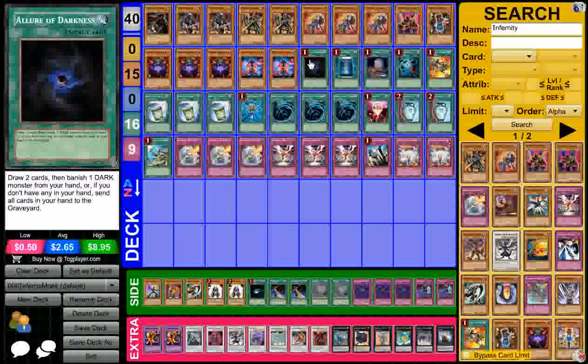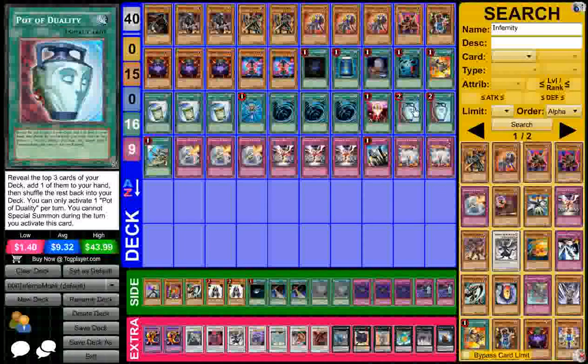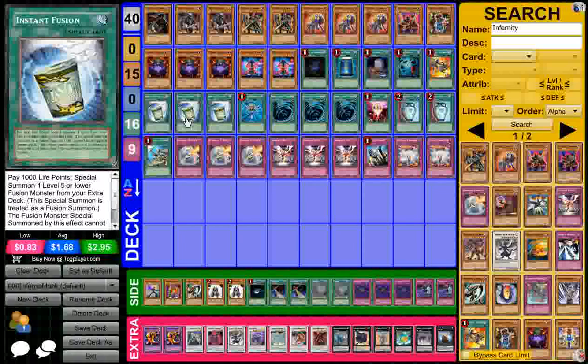Maining the Allure of Darkness is great because the deck really doesn't have any draw power whatsoever, so you're literally playing with what you opened up with. If you can draw Allure of Darkness in your opening hand, it's almost always great — it also helps get rid of any clogged monsters. Duality is obviously great for consistency, no doubt about that.